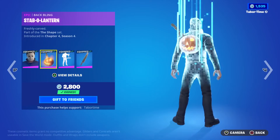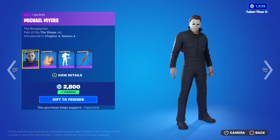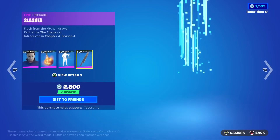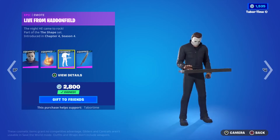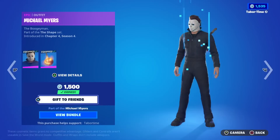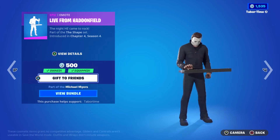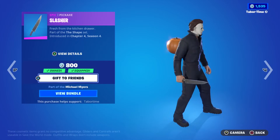The price everyone's been wondering about: it's only 1800 V-Bucks for the entire bundle — that's the skin, the back bling, the pickaxe, and the emote that plays his theme. If you don't want the bundle, the skin itself is 1500, the emote is 500, and the slasher pickaxe is 800.